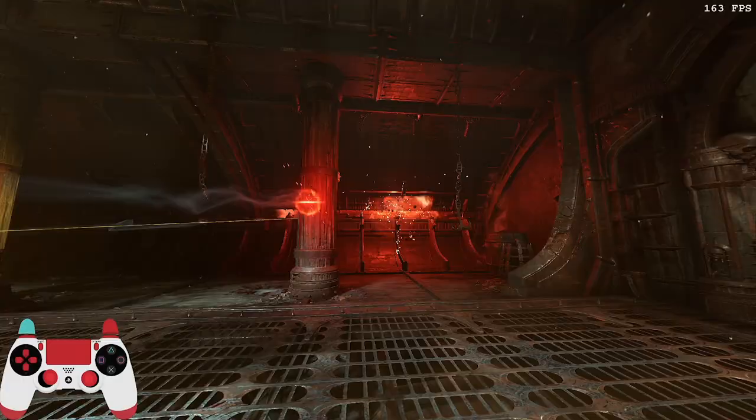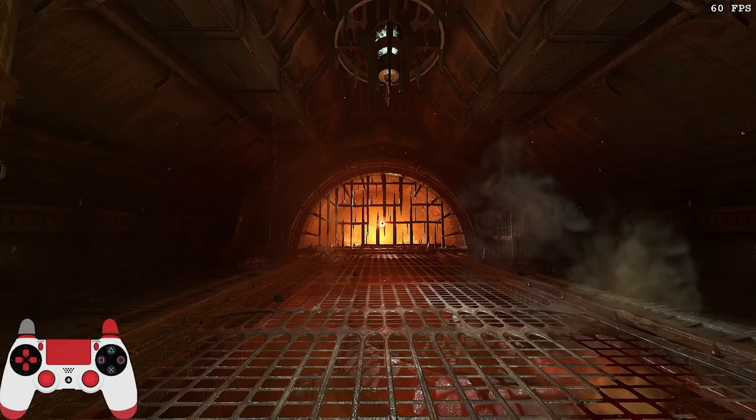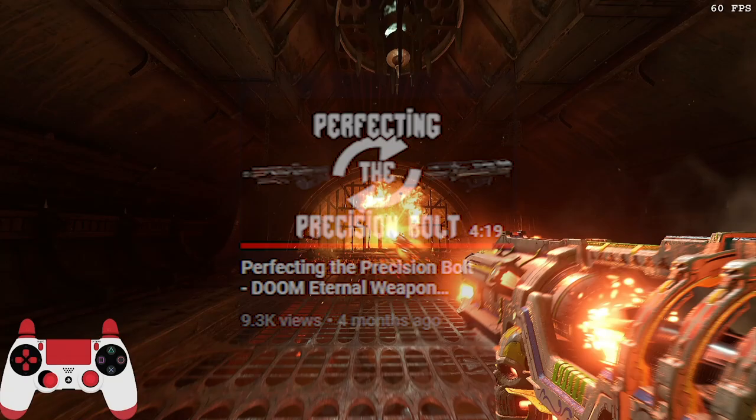You can also perform this combo with the rocket launcher with its remote detonate mod equipped. Firing a rocket while holding the secondary mod button won't detonate the rocket, so you can quick swap freely with the precision bolt. It's also worth mentioning that swapping with lock-on or full auto will disrupt the quick swap sequence. For a more in-depth guide on quick swapping with PB and rocket that can be used similarly with sticky bombs, check out Arrhythmia's quick swapping guide for more info.